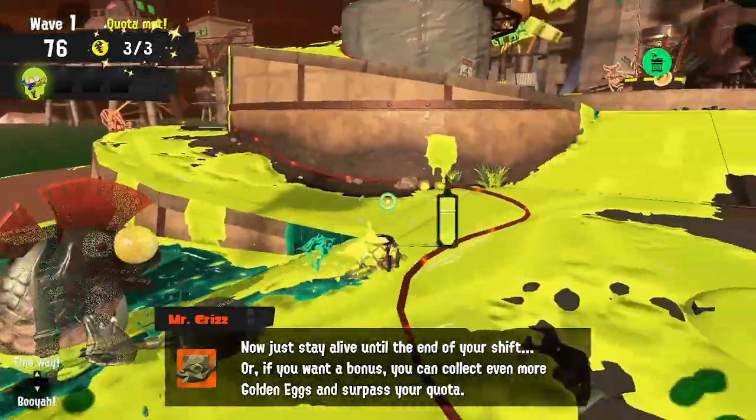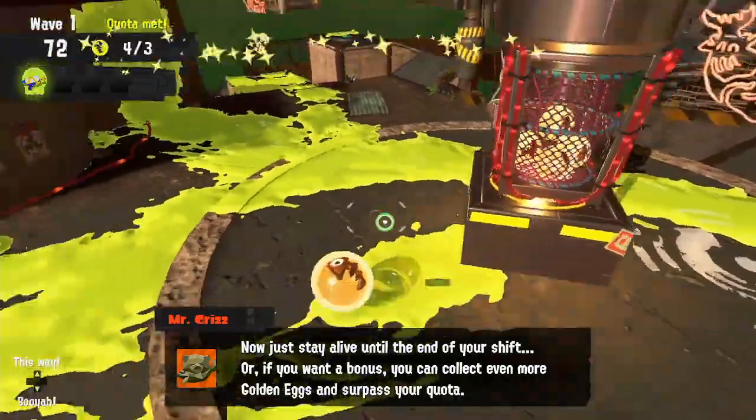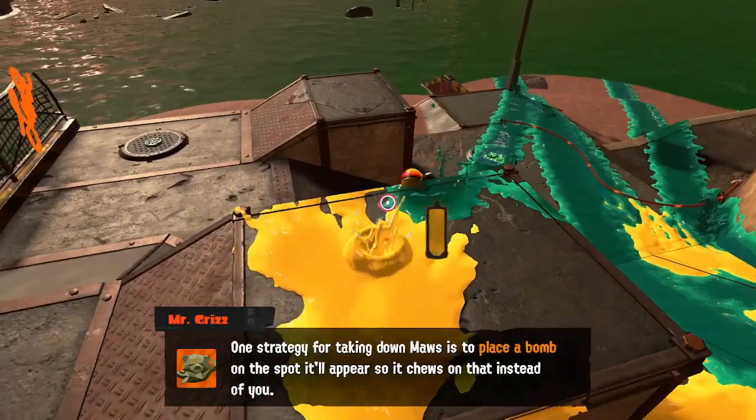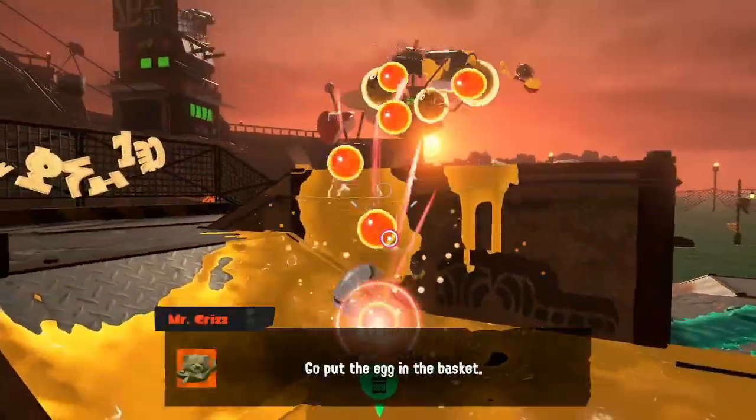Don't give in to the fear. You might be asking: why would you want Maws to target you if you don't have enough ink for a bomb? That's easy — if you control where she surfaces, you will have enough time to recover ink to pop a bomb at her.